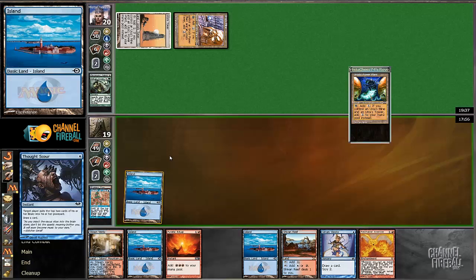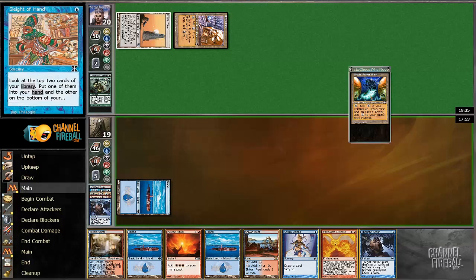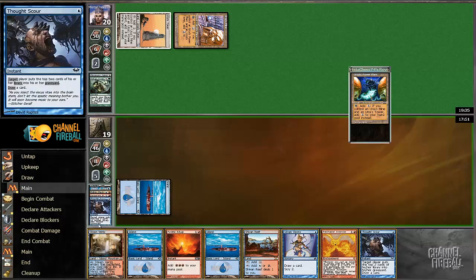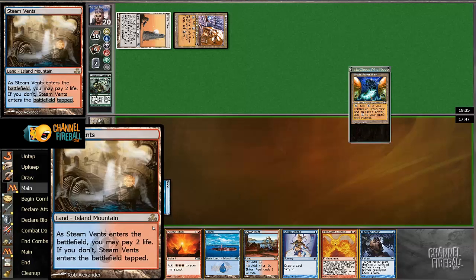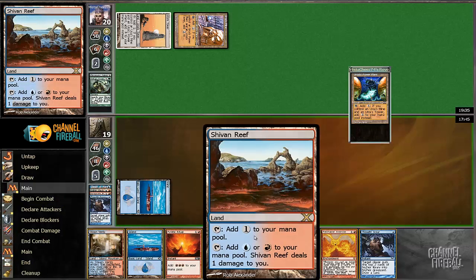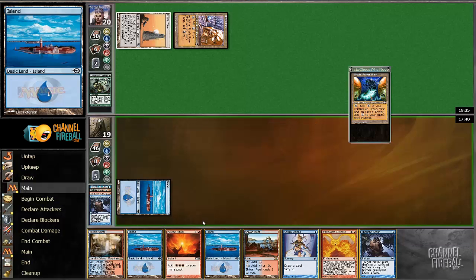I could play the Ascension here, but I'd rather just keep setting my hand up. I'm actually going to play Steam Vents instead of Shivan Reef. I'm going to tap this for colored mana at least once, most likely twice. And once you tap it twice, you might as well just play this thing untapped — that's kind of the break-even point.